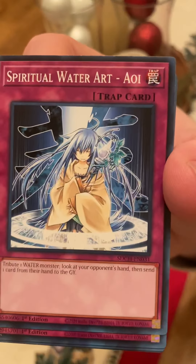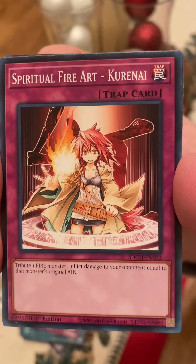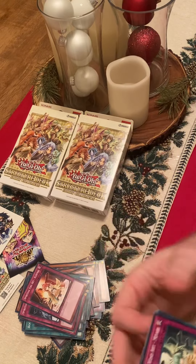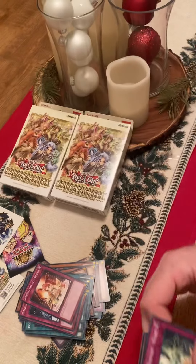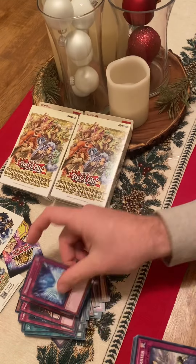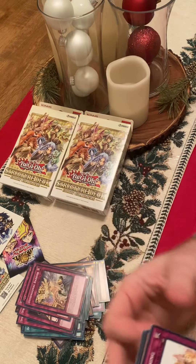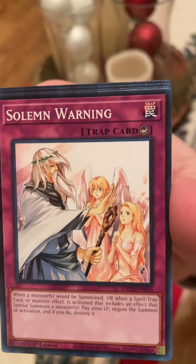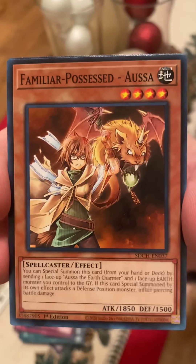Spiritual Water Art — Aoi. Spiritual Fire Art — Kirinai. Spiritual Wind Art — Miyabi. Metaverse. Dimensional Barrier. Solemn Warning. Familiar Art — Aosa.